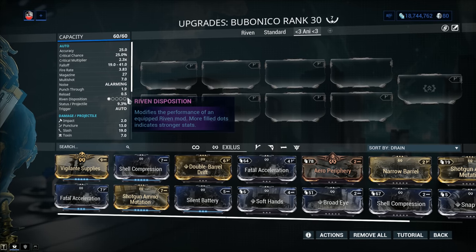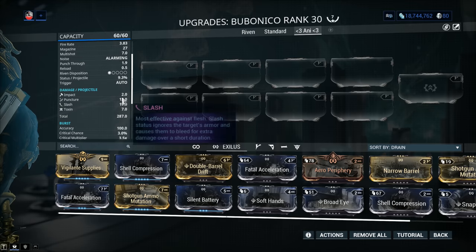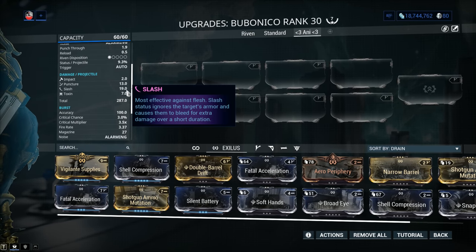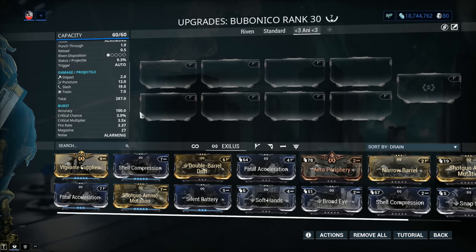Riven disposition: 1 out of 5. It's a brand new weapon, so those are the rules. Status per projectile is 9.3%, and while this might seem small, considering it's per projectile, it's actually pretty solid. Trigger: auto. The damage — Slash is top. When it comes to IPS, this is the most powerful IPS right now in Warframe. You also have Toxin on the weapon, which is both a blessing and a curse, and I'll show you exactly why.